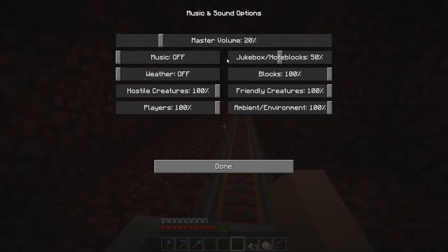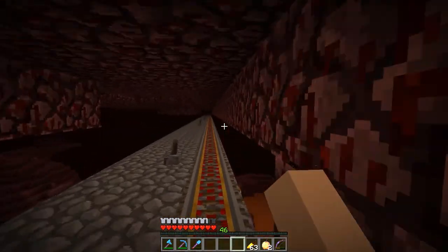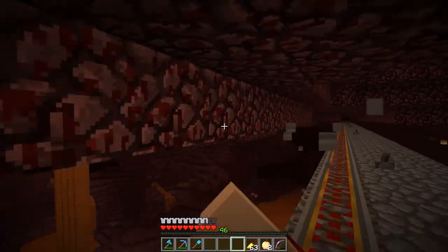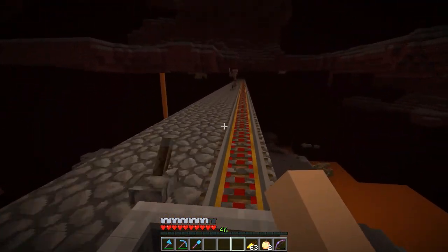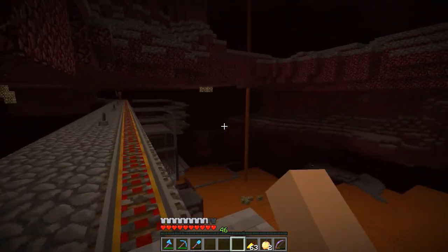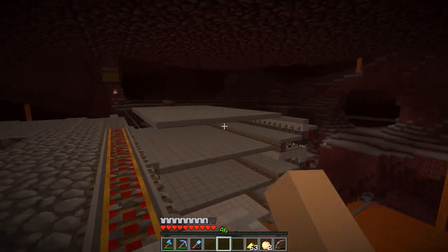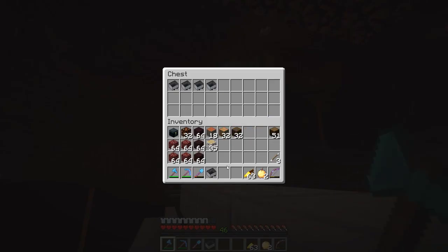Something weird - I'm not hearing anything from the minecart because I turned the volume down to zero and back up to 20 and I don't hear anything, which is kind of nice. I think it's just a little glitch in the game. Even if you turn down the block volume, you can still hear player sounds which includes the minecart. Here we are approaching the wither skeleton farm - it's going to look like a mess right now.